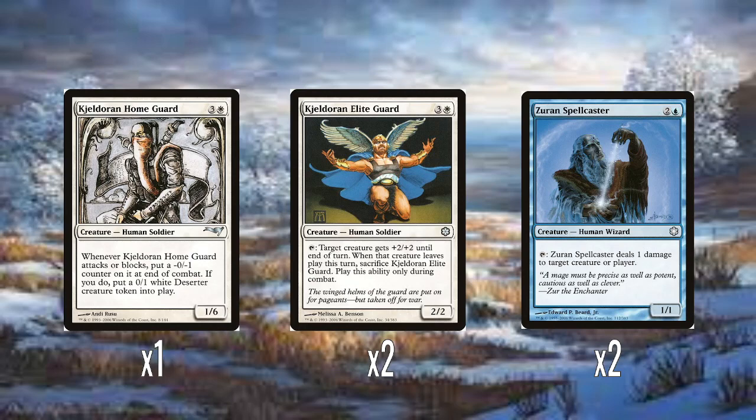And then two Zurin Spellcaster — this is just Prodigal Sorcerer with a different name. Two colorless, one blue: tap to do one damage. Fine. In all these videos I've spent time celebrating that the ping ability had finally gone over to red cards, and then here comes Coldsnap and it goes back to blue. But it's a retro set, so fine — blue can have it again.